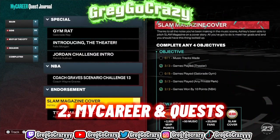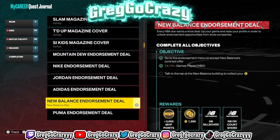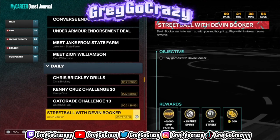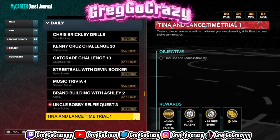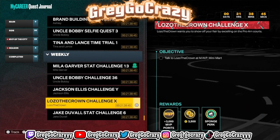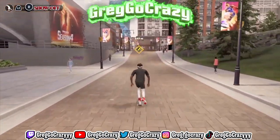The second method to get easy VC is playing MyCareer and doing your quests. When you do the quests, you see all these little lists and objectives you can complete — they each come with VC. When you play MyCareer a lot, you get that VC plus the quest VC, and those side quests add up a lot. You might run up like 30k. Look at this clip — I ran up 7,500 just skateboarding around the park.